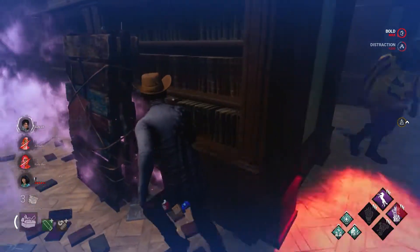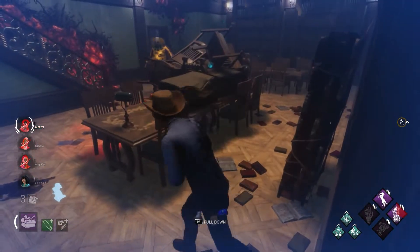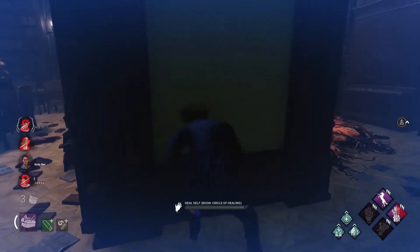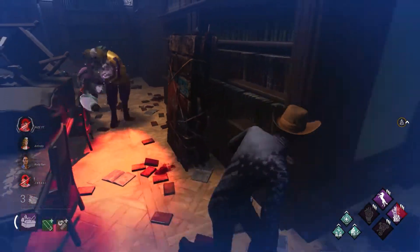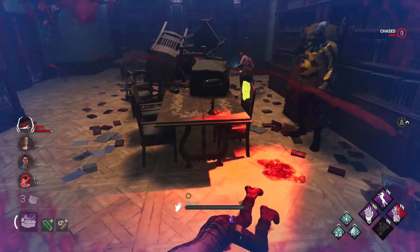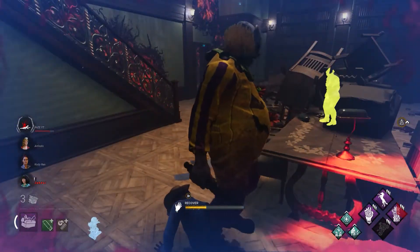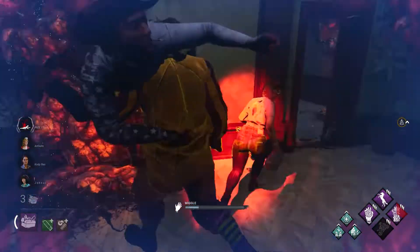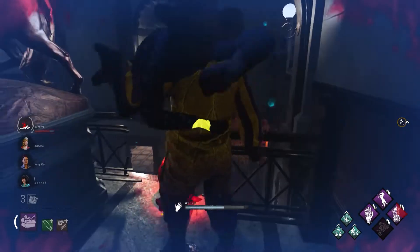I'm just gonna self-care too. He swung through the pallet. I'm not dropping this — come upstairs, come upstairs. Nice dude! He's gonna go for someone. He's going for me, yeah. He actually keeps respecting it. Cody take a hit and give Rise time to get upstairs. If he picks me up you can help — I'll Exponential up and I have Soul Guard. I'm gonna sabot right now. You can block this too. I'm 50, 60 — I have Boil Over as well. Nice, let's go!